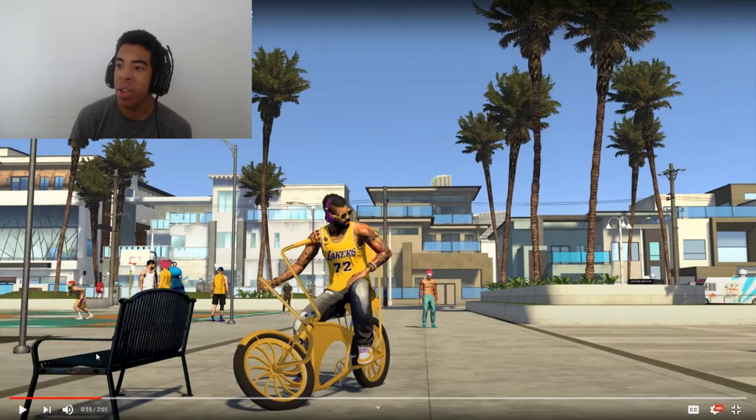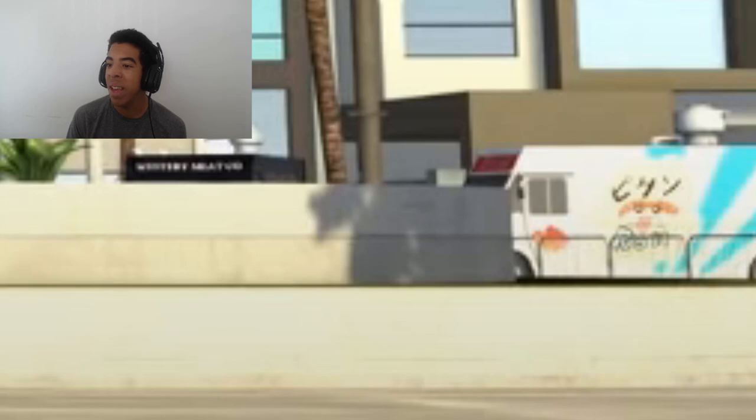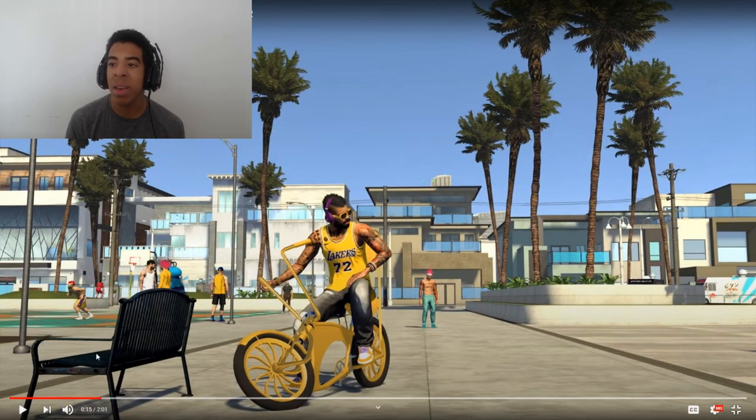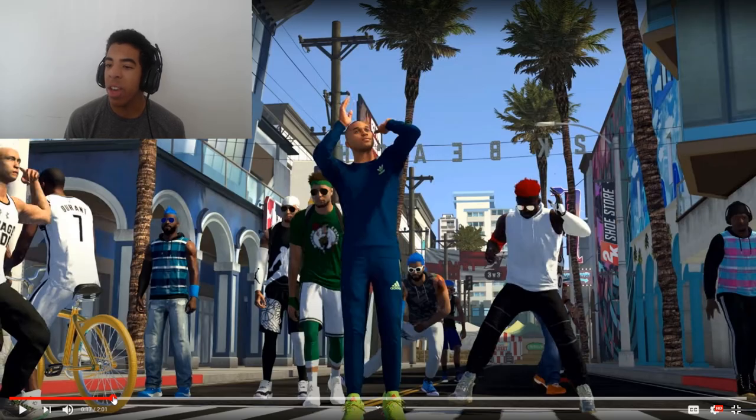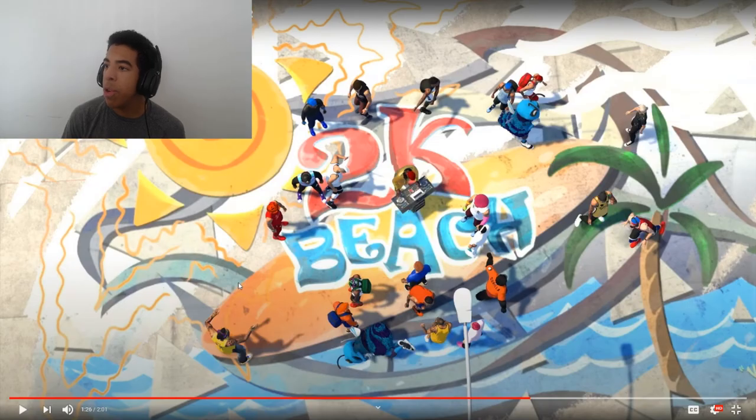This screenshot looks fire — you can tell the buildings are definitely more modern. There's what looks like an ice cream truck in the back. They are going to bring bikes back into the game. There's a walkway again, a guy with Kevin Durant sneakers, the Rec right there, a sign that says 2K Beats, and the shoe store. They've changed the layout a lot, which is good.